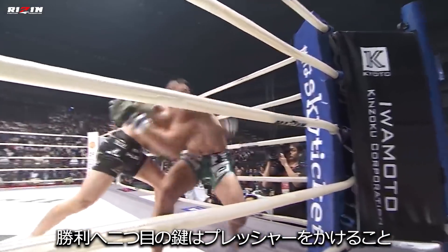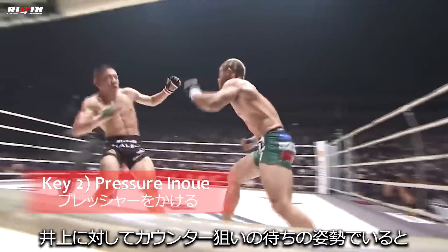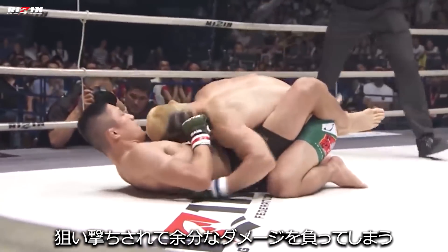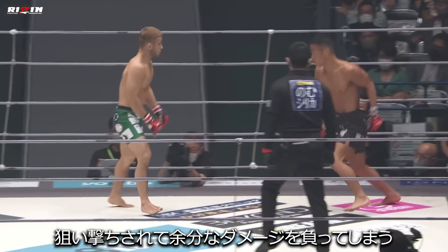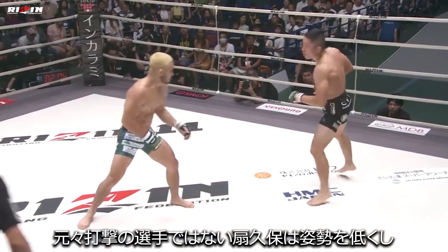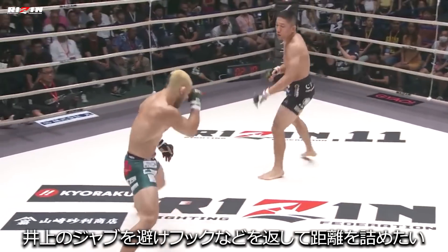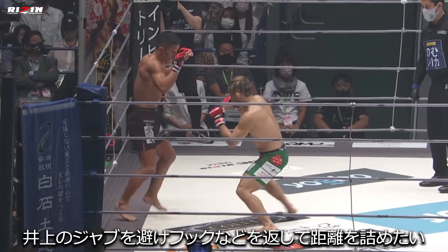The second key to victory will be to pressure Inoue. If Ogikubo sits back and waits to counter Inoue, he will be a sitting duck and take unnecessary damage while looking for a big shot. Not being a big puncher to begin with, his best chances of winning will be to employ a low stance to avoid Inoue's jab and aggressively counterpunch or initiate with his hooks to close the gap.